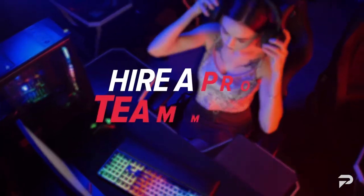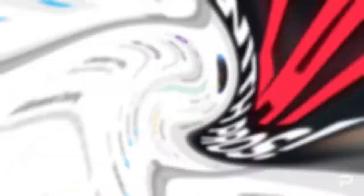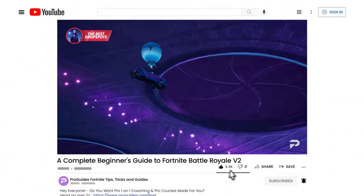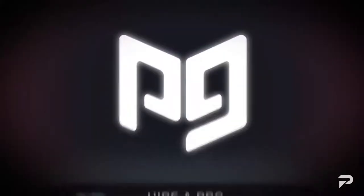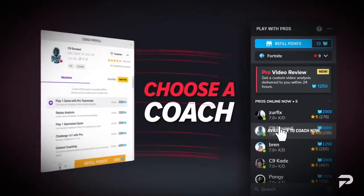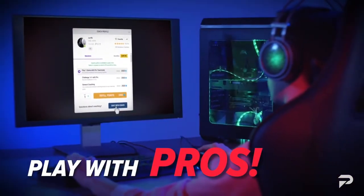Did you know that last week we saw over a hundred ProGuides.com users climb out of contenders and into champs? Everyone has the potential to do exactly the same, including you. Unlock your Fortnite potential by visiting ProGuides.com through the link in the description today. We've got some of the best pro coaches in the world, and they're available 24/7 to start you on your journey into champs, no matter your current skill level.